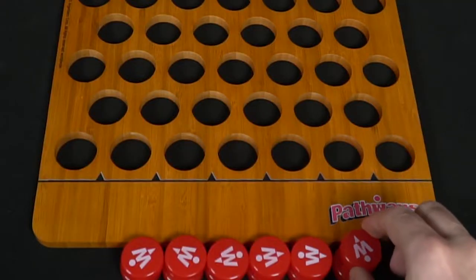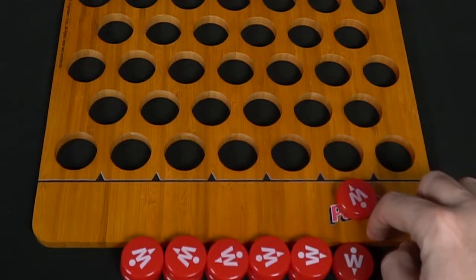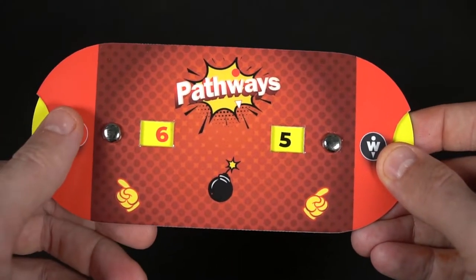In Pathways you are taking these discs, flicking them on your side of the board before the line, to get to your opponent's side of the board and reach the very edge of their row. Your opponent is doing the same thing, attempting to score points at the end of the game. Whoever has the most points scores the difference, calculated on the score tracker. You play up to 11 points. Let's talk about setup, how to play, and then my review.